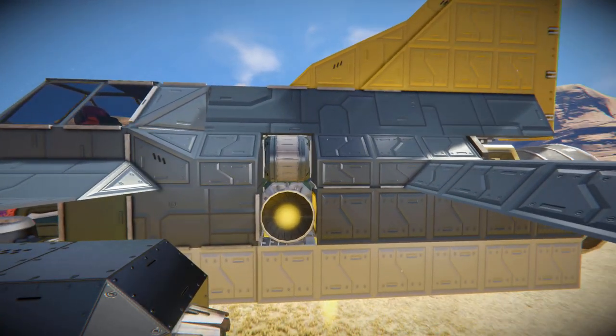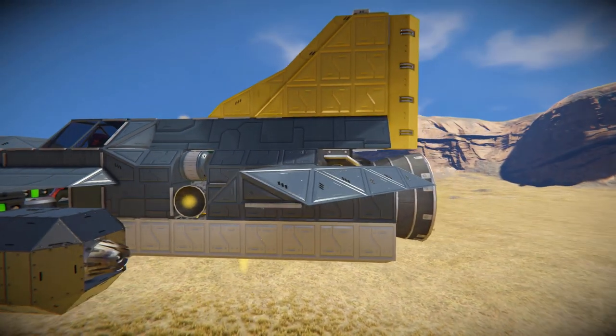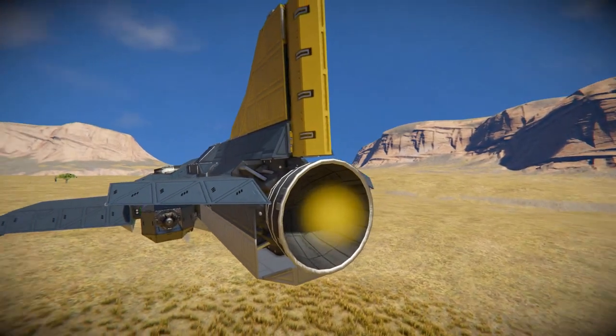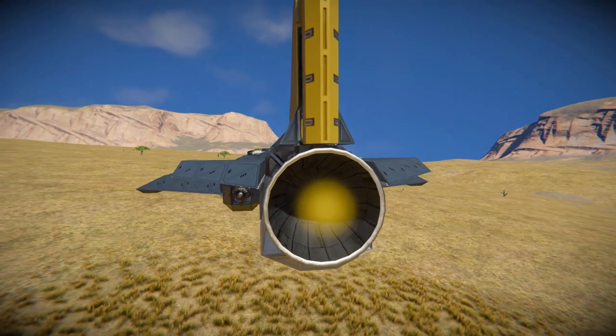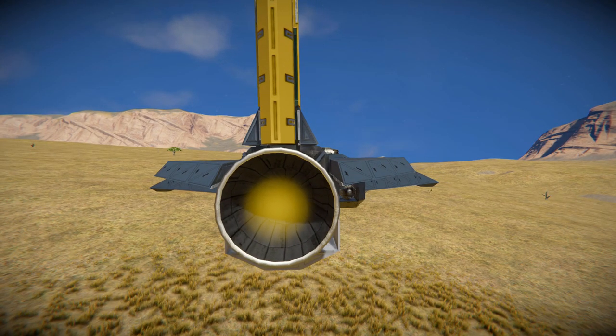Over here we've got another hinge block with a hydrogen thruster on the side. Continuing to the very back, there's another small fin and one large thruster to push us around — it's not needed on a planet, and is mainly used to push yourself out of the atmosphere to get into space.